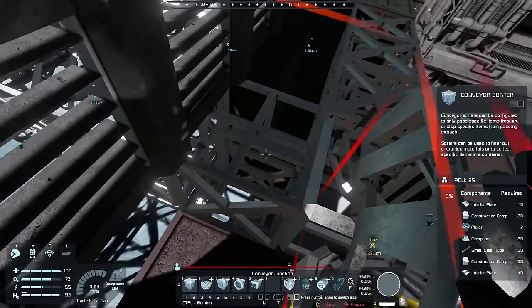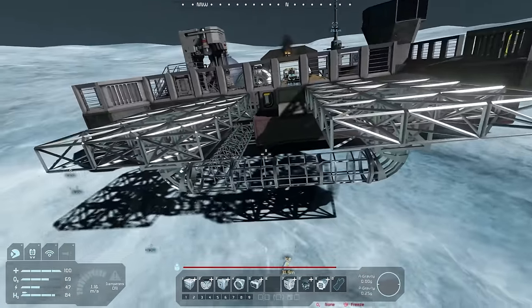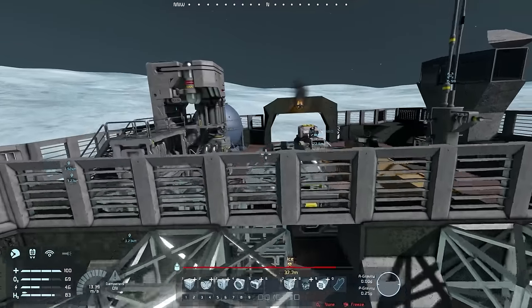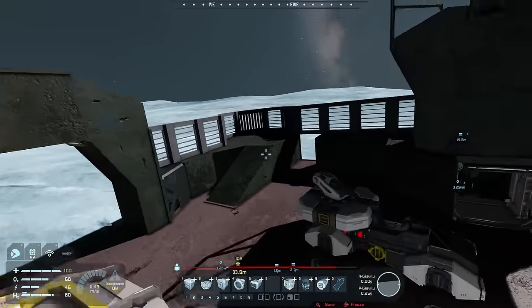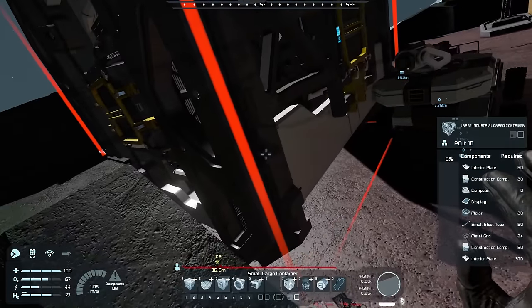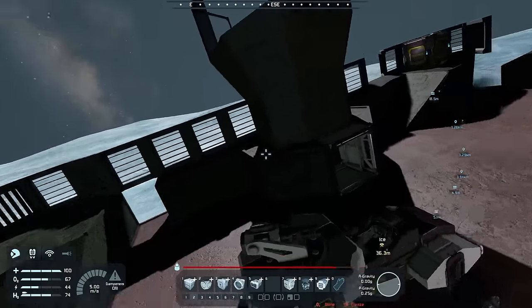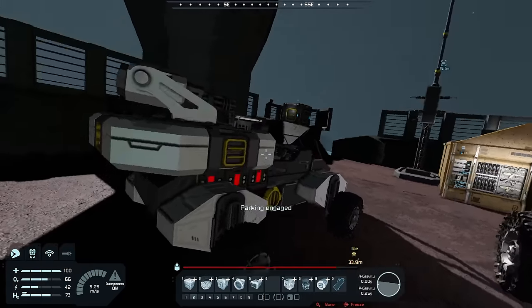The sorter is over there — one sorter for both landing pads. It's going to pull all ores and ice into this area over here. We're going to need some pretty hefty storage, probably in one of these corners. I could definitely fit some storage right there and mirror that on the other side. I might also park this thing out of the way — I think it might also be out of power.